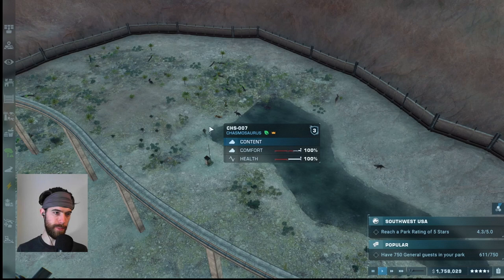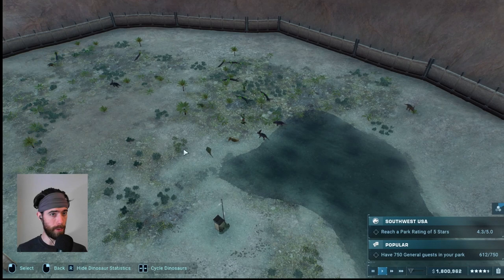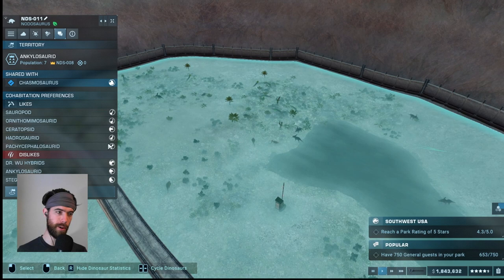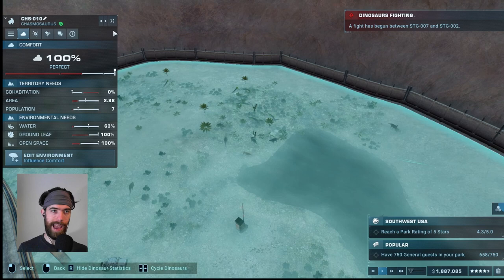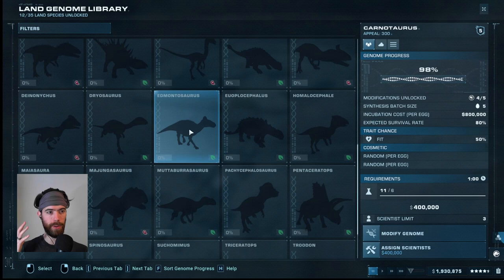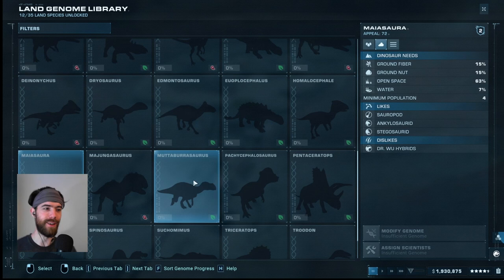We have this exhibit that only has Chasmosaurs and Nodosaurs. The Chasmosaurs are a limiting factor because they only like living with other ankylosaurids. We could expand the herds or go for a new dino. The Ankylosaurid will be easy to cohabitate with whatever we want — we could go for another small herbivore or a larger Hadrosaurid. Even if herbivores are ambivalent to other dinosaurs, they'll get along as long as the cohabitation limit doesn't get out of hand. We want to find somebody who overlaps on wanting to eat ground leaf — but all the other Hadrosaurids want ground fiber, none want ground leaf.